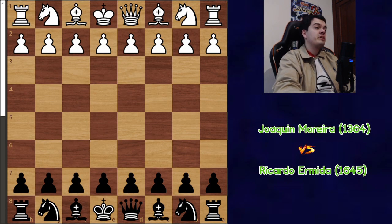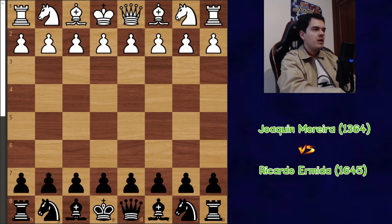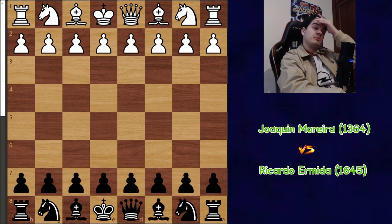Hello everyone, today I bring you round 5 of Lesa Chests Open. This round I got paired up against Joaquim Moreira, a Spanish player with 1364 elo. Let's see how the game went.